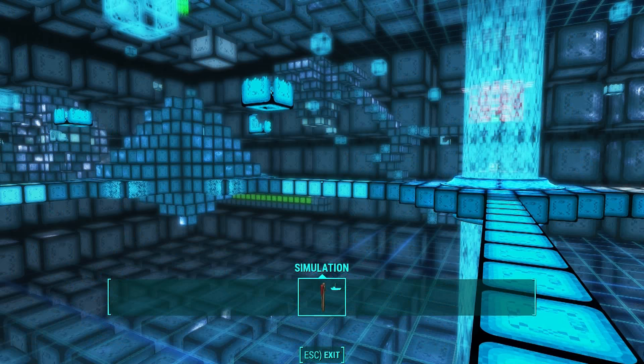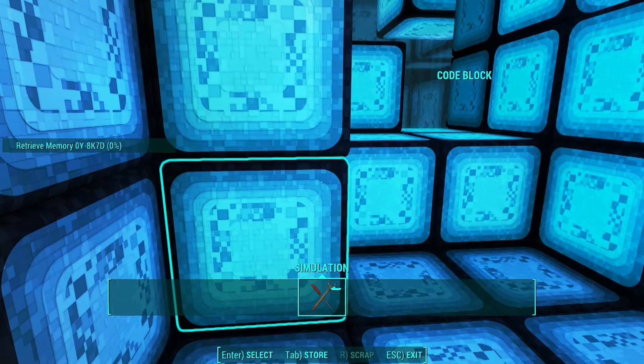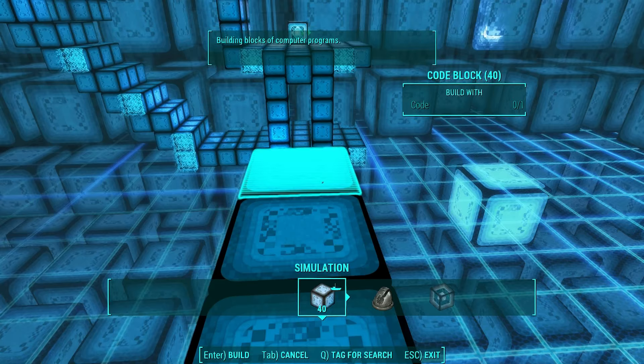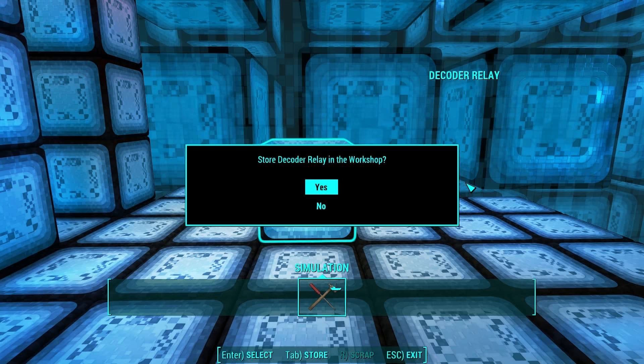This next step is optional, but if you build a bridge to the island floating to the right of the blue entrance, you'll find an island filled with a whole bunch of blocks that you can store. Grab as many as you can — you're going to need them. Next, to the right of the entrance platform, you're going to see another island. Build a bridge across to pick up a decoder relay block that's just sitting there. You're going to need that for later. You also need to build this bridge so that you can access the floating upside down pyramid in the next step.